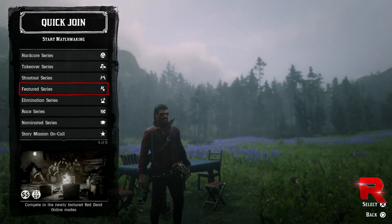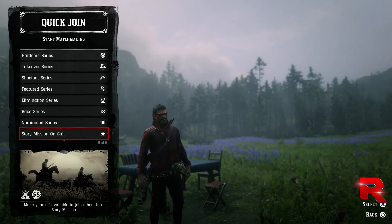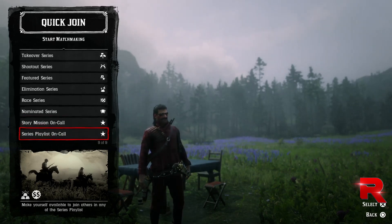You can see the gloomy rain is back in Red Dead Online. If you go to Quick Join and go to Featured Series, you'll see there's double money and double XP on the Featured Series. If you come down to Story Mission on call, there's double money and a gold bonus, and there's also a double money and gold bonus on Series Playlist on call as well.